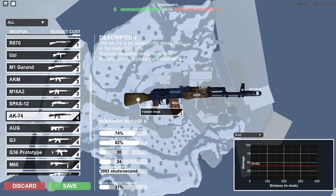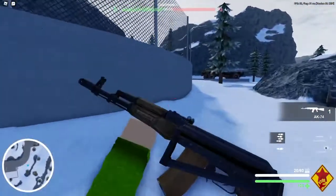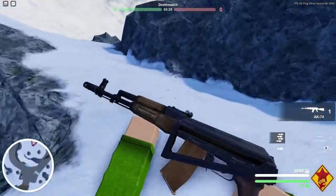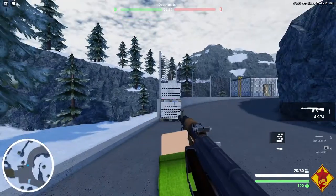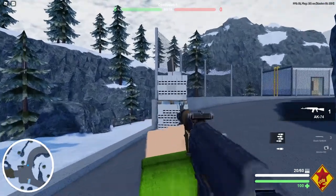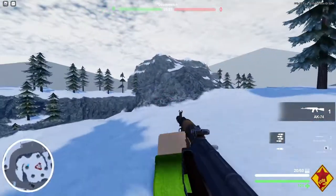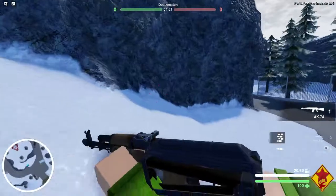Let's move on to the stock category. The stock category has only one attachment, which is the foldable stock. The foldable stock is pretty complicated. When folded - which means hidden on the weapon - your weapon aims down the sights much faster. But it doesn't come without a cost. When the stock is folded, your horizontal and vertical recoil control is already a little more difficult to control.